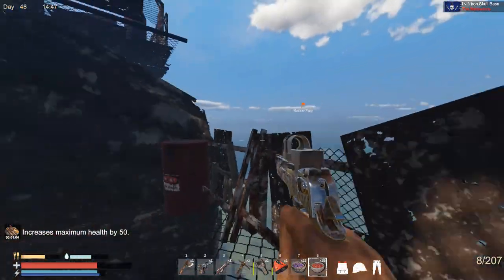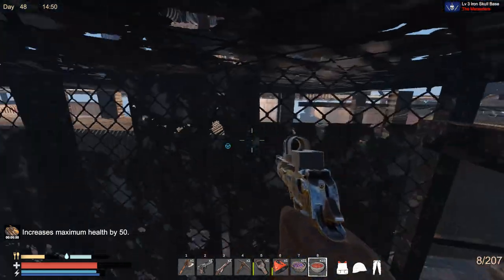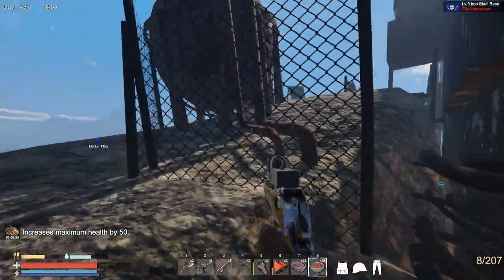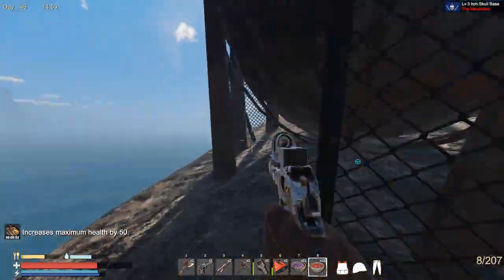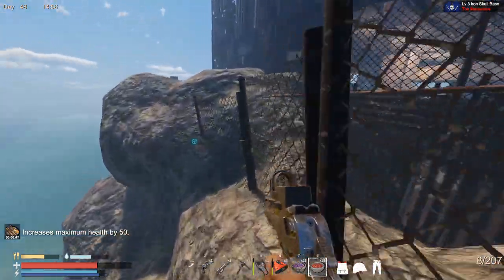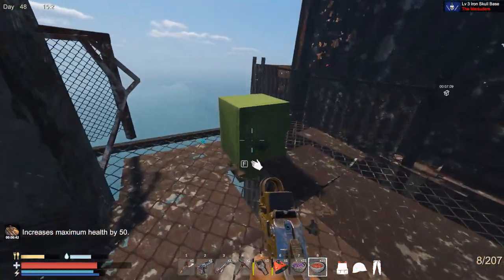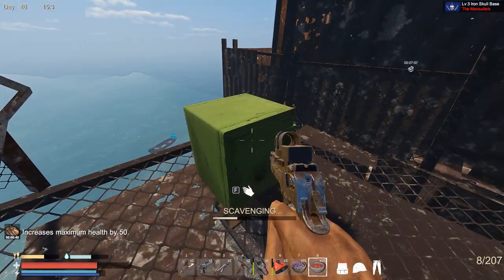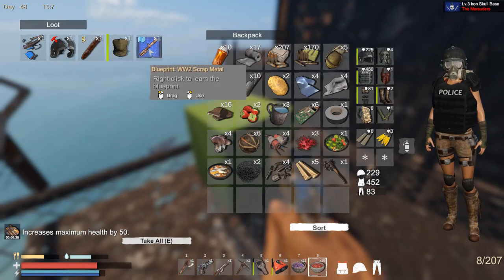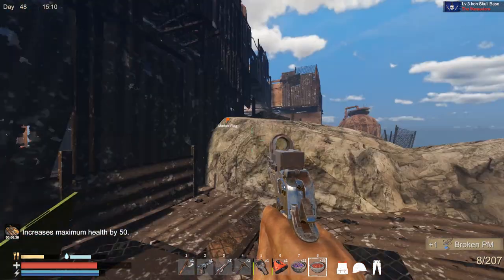How should I get on the very top? Maybe over here — I'm not sure, no. Definitely it's not that way. Maybe on this side. I don't know how to get on top. Oh, a safe over here — nice! What do we have inside? Some blueprints that I don't really need, a broken PM, and a broken police helmet — who cares.